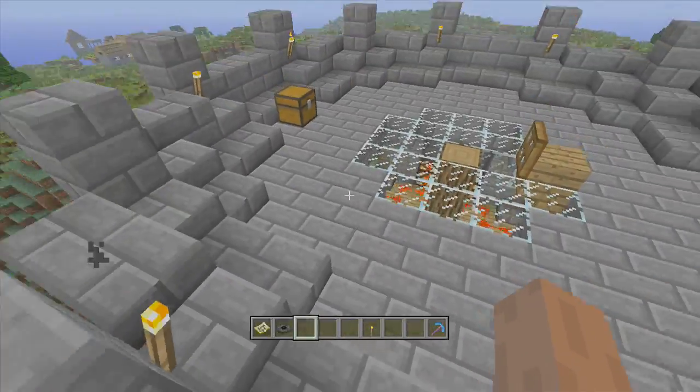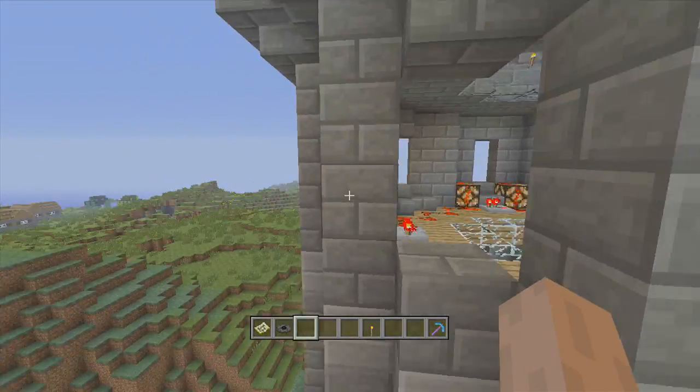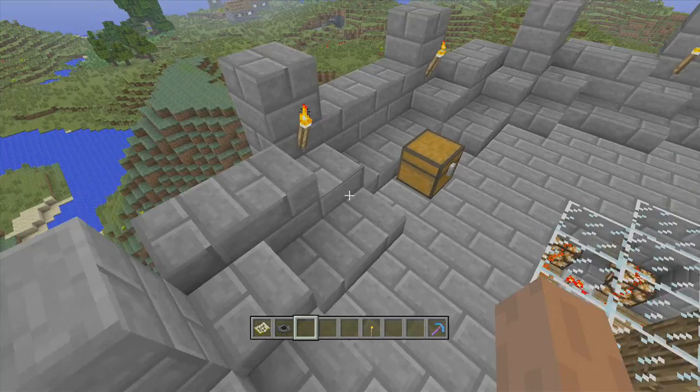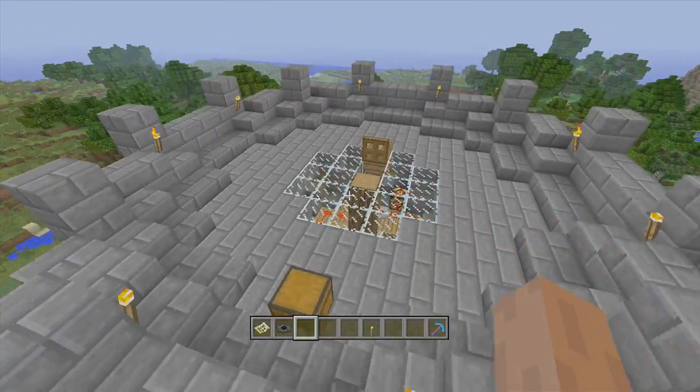Over here on this tower is where you'll find the music disc 'Where Are We Now.' It's in this nice little redstone lamp tower, and on top of here you will find the music disc. I grabbed it, but you'll also find the silk touch pickaxe. So there's another one.